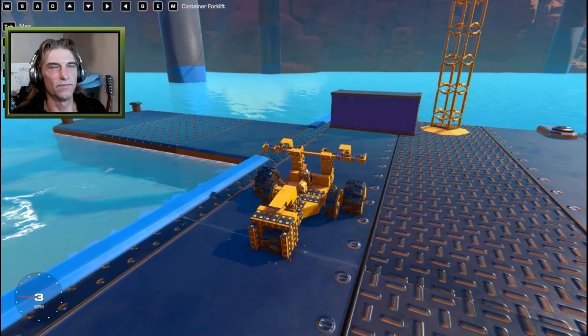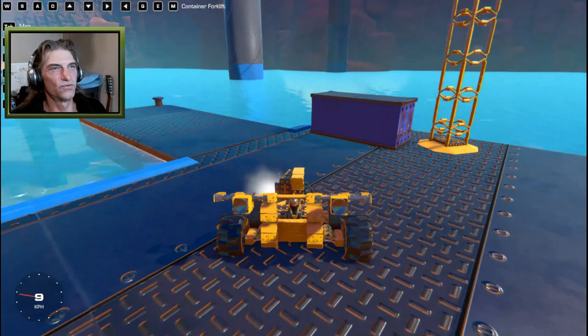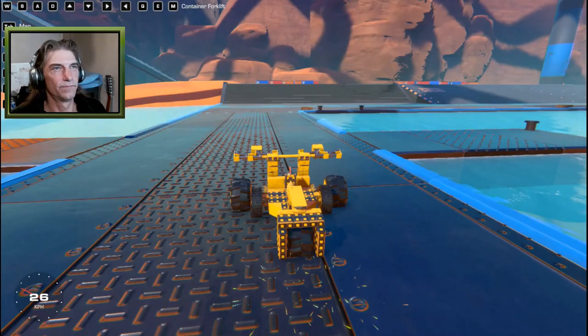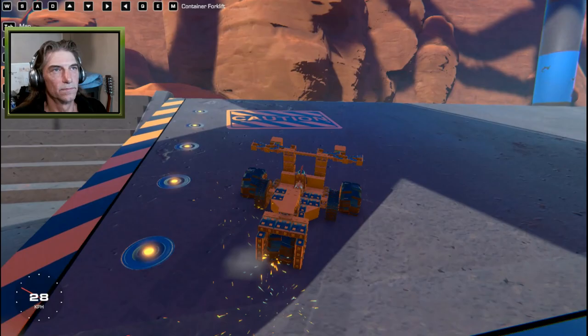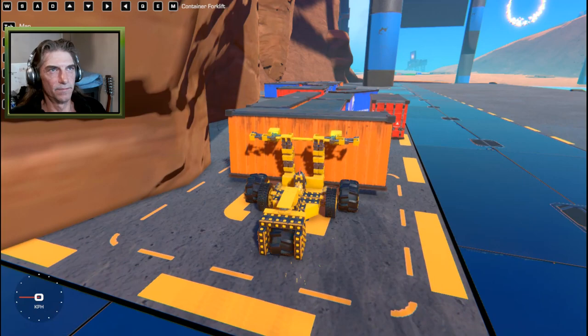Give it a little tap so it actually falls down. It's really weird - sometimes if you release a crate with magnets it'll stay locked spatially in that position until you just tap it, then gravity and physics kick in again. So we've got this one - let's go get one more and bring it down here as well.